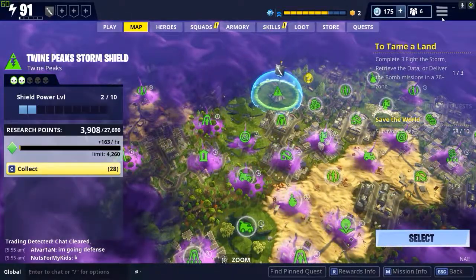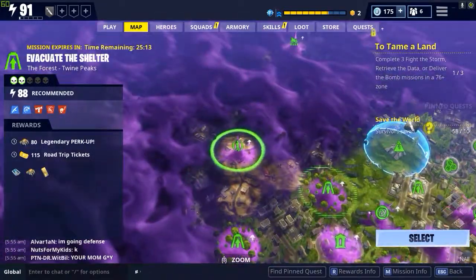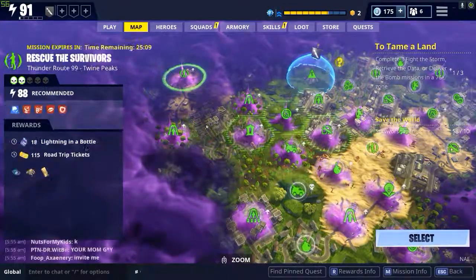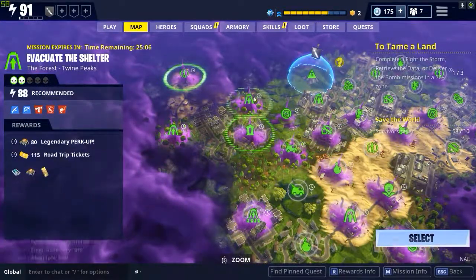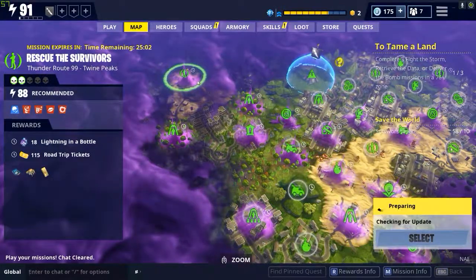In order to do this method, set yourself to private and go to the highest level mission possible. Do this Rescue the Survivors 88 - it's the highest one I have. You can do any of these 88s, it doesn't matter, as long as the power level is the highest you can get. I don't do Evacuates because that's just the starting bit.